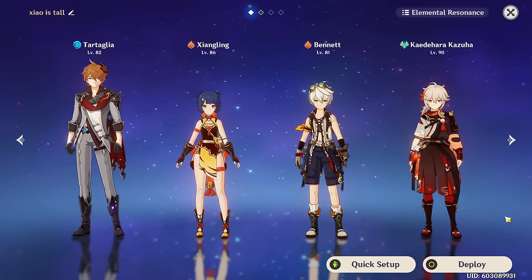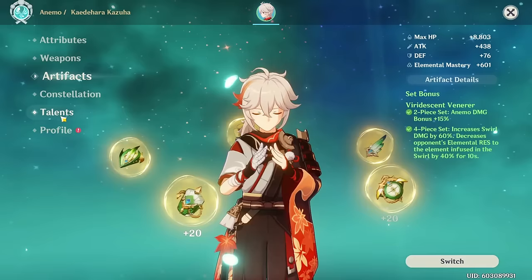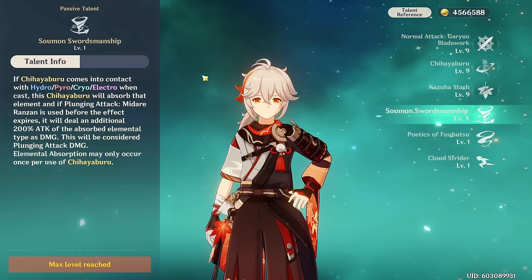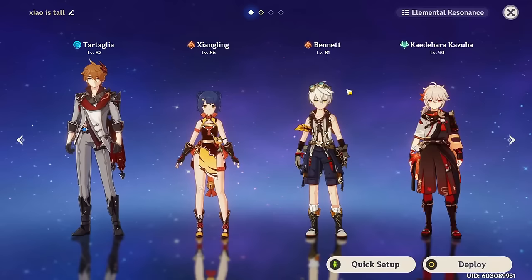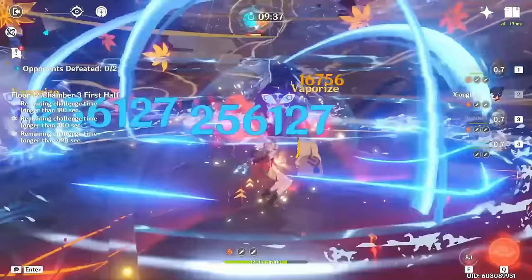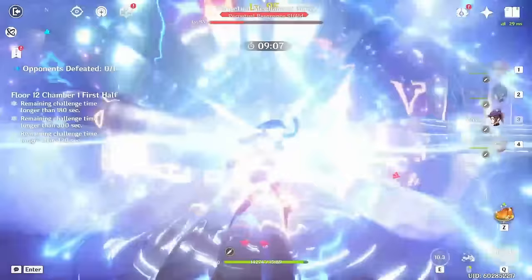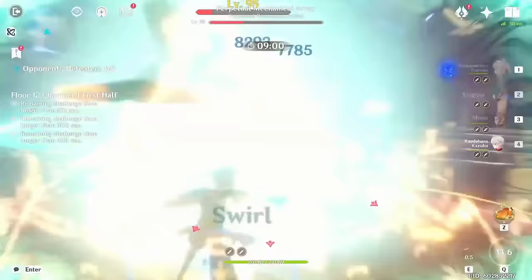For teams, Kazuha is an extremely flexible support that can fit almost any team with a flex slot needing an Anemo character. He works in pretty much any Shangling team — like Childe-Shangling or Shangling-Xingqiu — swirling both Hydro and Pyro. He fits Raiden hyper carry teams with Bennett and Sara, and Mono elemental teams like Mono Electro, Mono Pyro, or Mono Cryo. He also works in Ganyu reverse melt teams, where his burst infused with Pyro lets Ganyu melt charge shots.